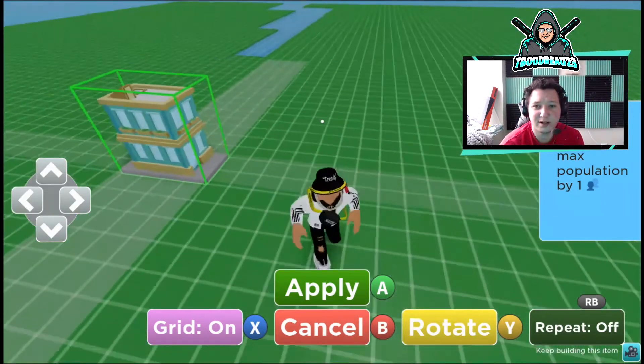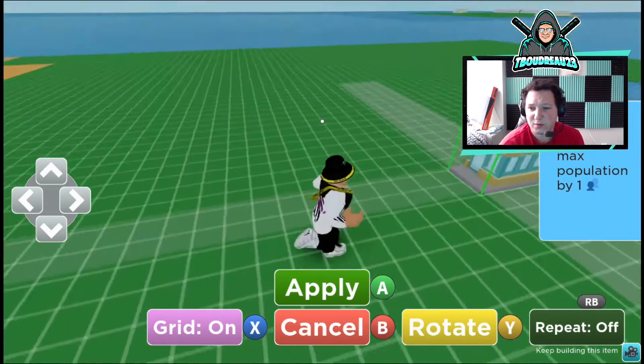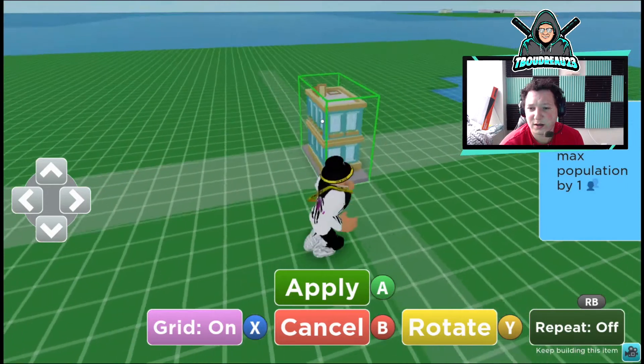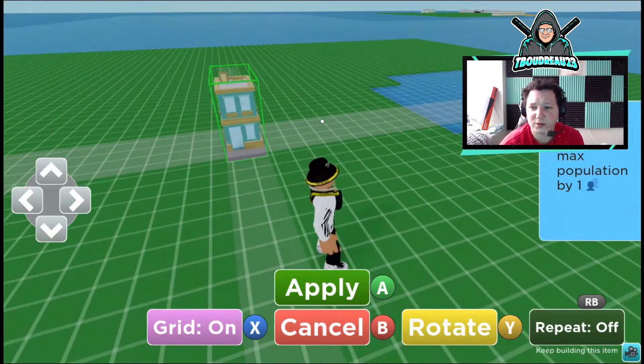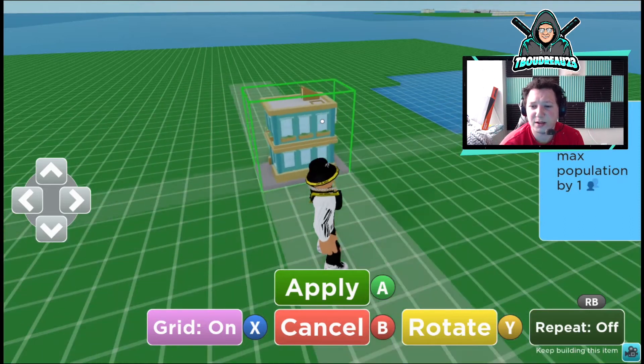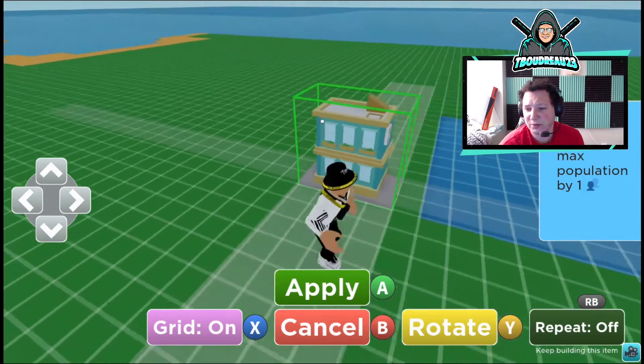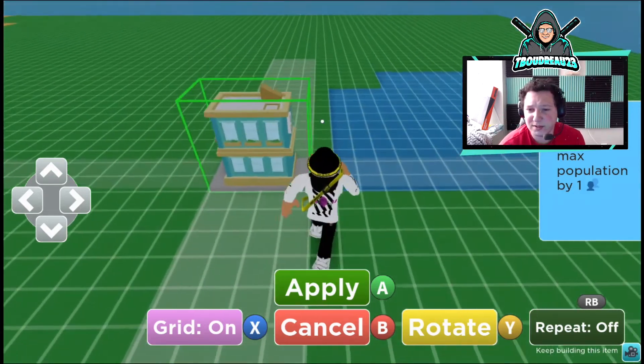The D-pad moves everything — that is very cool, I like that. Rotate is the Y button. I want to make it look kind of clean. I'm not sure if you're able to do pathways or how thick they're going to be.